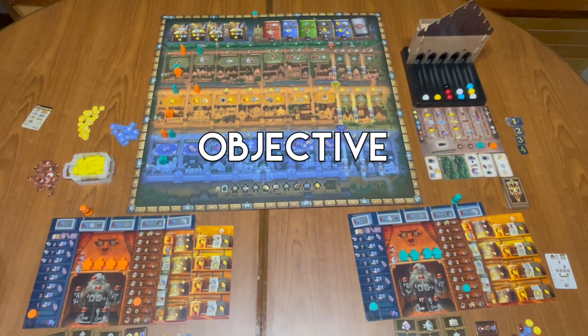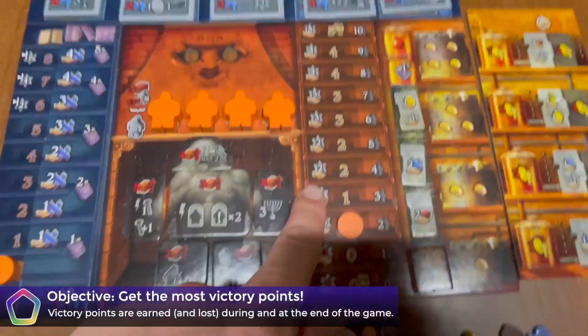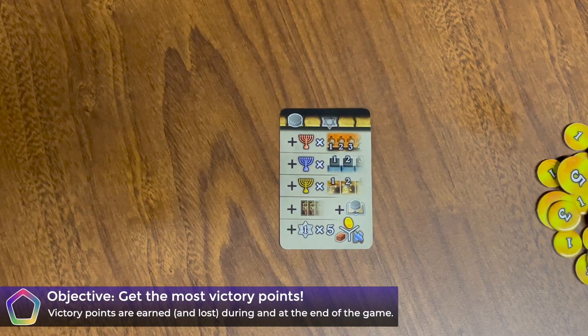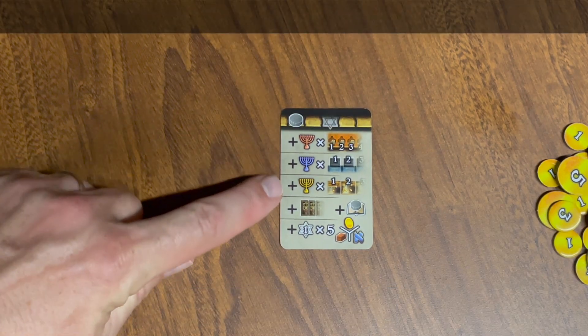The objective of this game is to have the most victory points after four rounds. Victory points can be earned during the game whenever you see the Star of David. There is also in-game scoring, which is summarized for you on the player aid. Menorahs are all point multipliers.